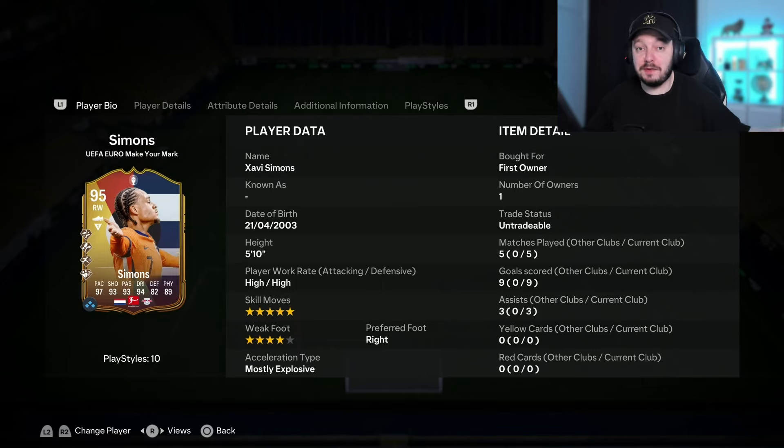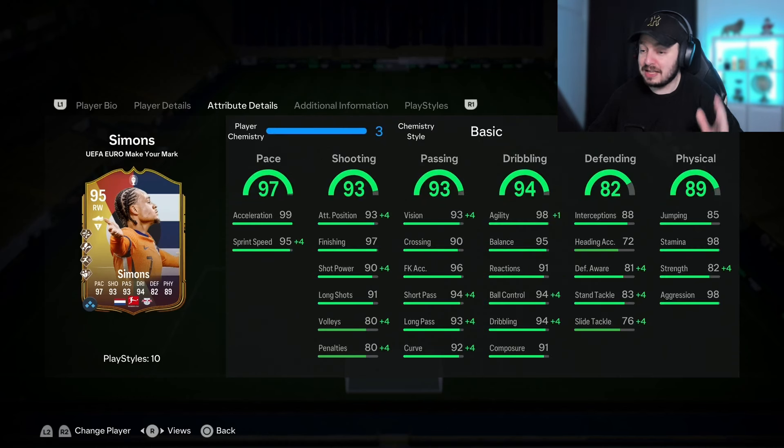The high work rates — especially if you play on the wing — are very nice. He can just go up and down. He has the defending stats and the physical stats to grab the ball if necessary, so you create an extra pressure point for your opponent and they cannot really counterattack that fast.